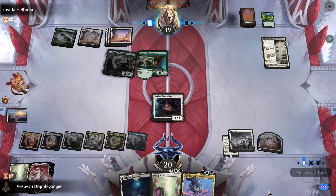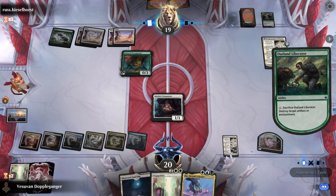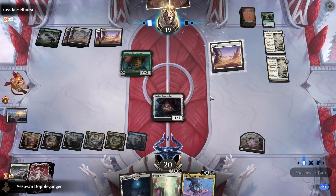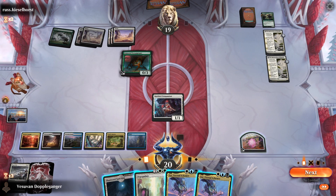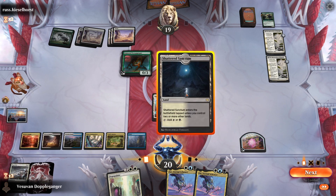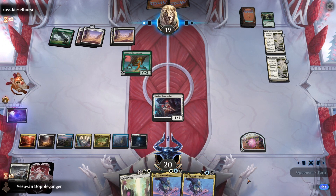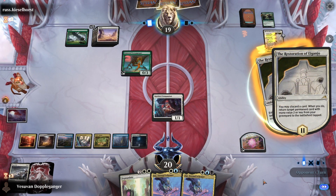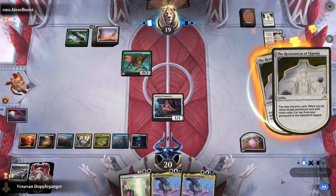They'll probably blow up the Static Net. I'm going to play the land and pass the turn. I want to wait for a more impactful turn to play Depopulate, so for now I'm just going to keep the Spirit Companion back.